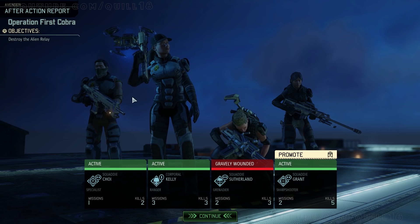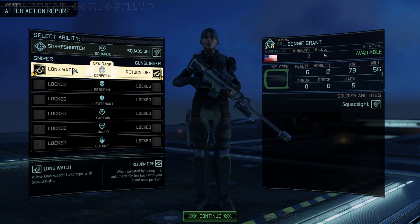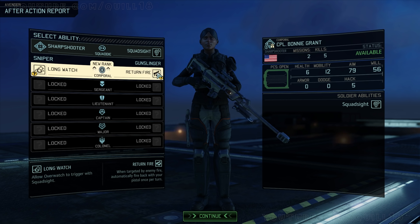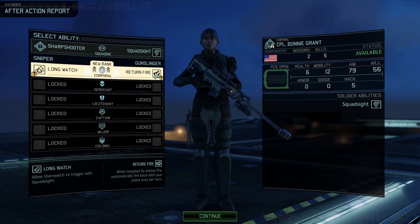I've played a few little test missions. There are several missions that start your squad off not concealed because you're dropping into a hot zone — the aliens know you're coming. So you don't start off concealed, except that your ranger with Phantom still does. That's really, really cool, especially for that. Being able to start concealed in a situation where normally you wouldn't is awesome. The sharpshooter's going to get a promotion. We've got Long Watch — Long Watch allows Overwatch to trigger at squad sight. Squad sight is the ability to share vision with your squad mates, so this allows Overwatch using that. But I really like Return Fire — when targeted by enemy fire, automatically fire back with your pistol once per turn. Free shots are good. It's a very specific situation, and we might not get shot at that often, but what a cool ability to shoot back for free. I'm going to take this one — I don't know if it'll be better or not, but I like it.